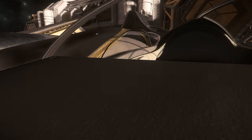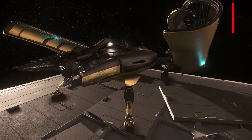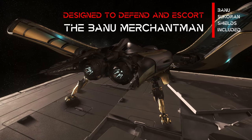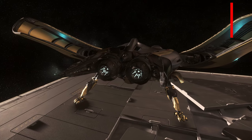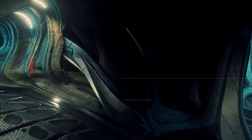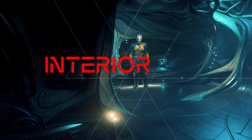The outstanding feature is the enormously extended range of the Quantum, which beats even the much longer Cutlass Black series with 2750. The reason for this is that the Defender was designed and developed for the protection of the Banu Merchantman, which will appear in the medium term. But also in the interior, there are some differences to human ships.